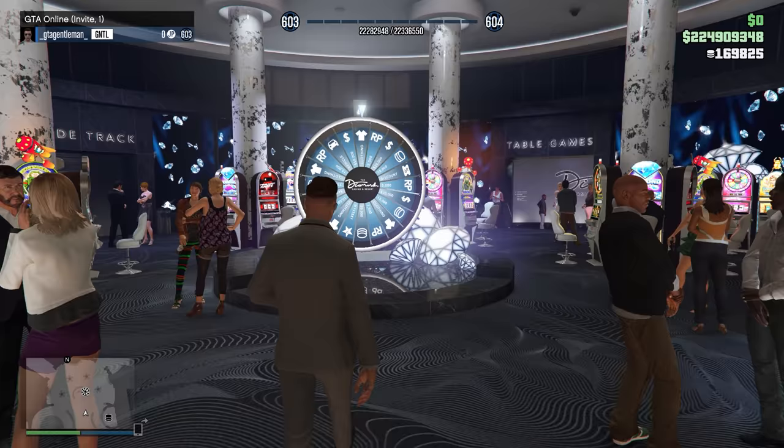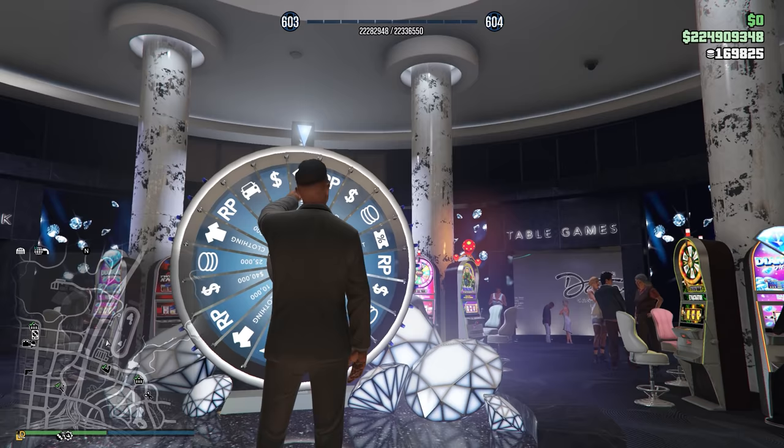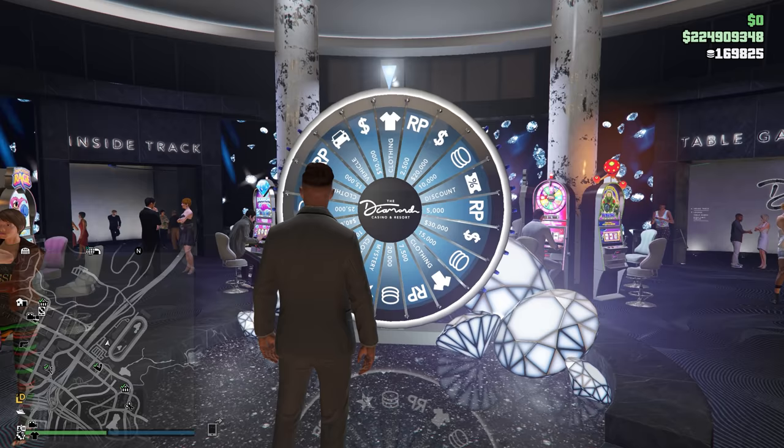The trick is pretty simple. To avoid huge loading times I recommend you to do this in an invite-only session. Before spinning the wheel, make sure to have the clothing set by default as you can see here.